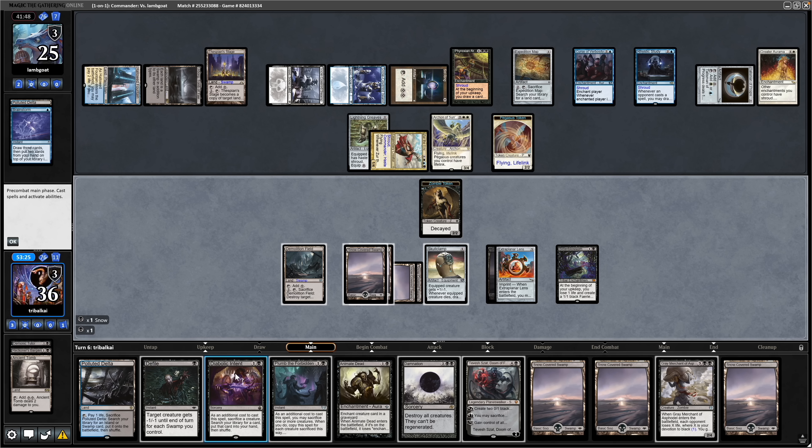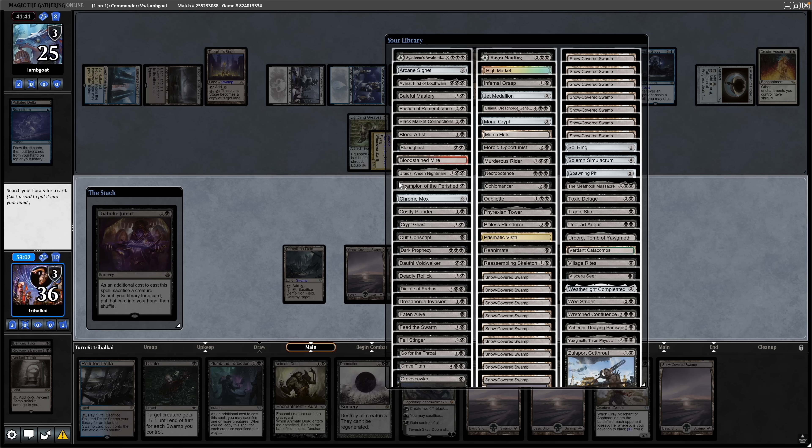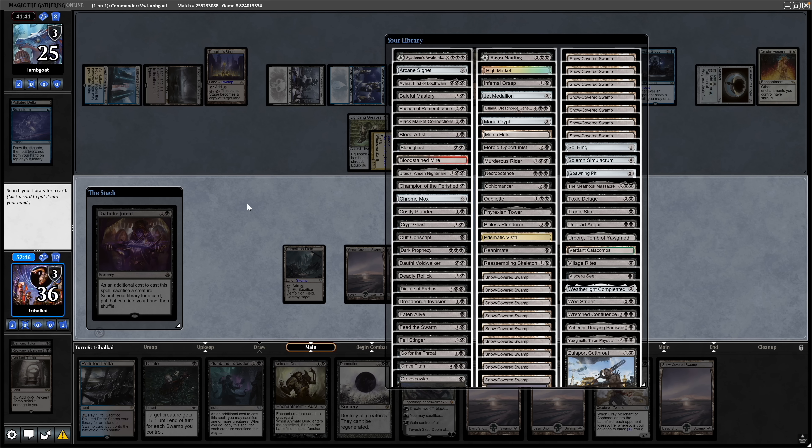Maybe going for Diabolic Intent is fine here on the Zombie token seeing as how we're not really drawing into anything. Going to say no to the Rhystic Study again. Do we just go for the old faithful in Bloodghast? We've got a fetch, and that can draw us a lot of cards with the Skull Clamp. I'd rather draw into cards than tutor for a load of cards — a Tutor is just one card traded for another, whereas Bloodghast, Skull Clamp, and Landfall combination can get us into even more answers. So we'll go for Damnation.